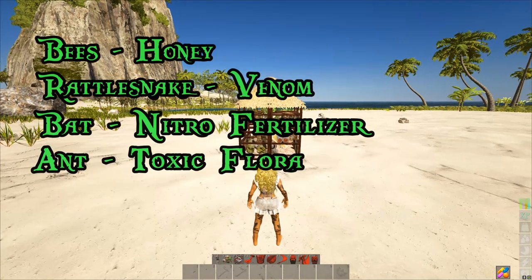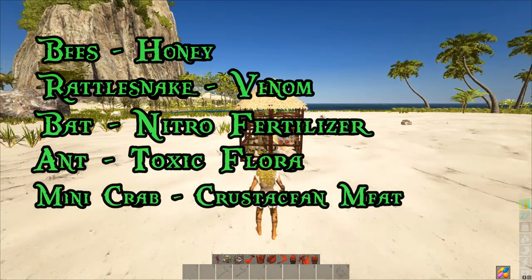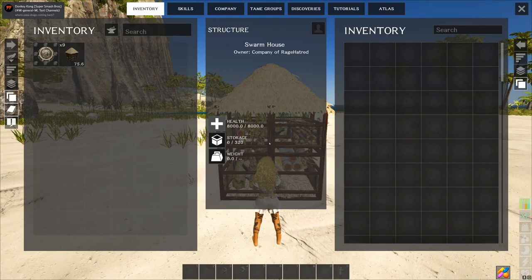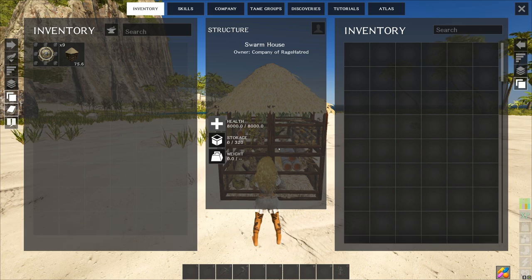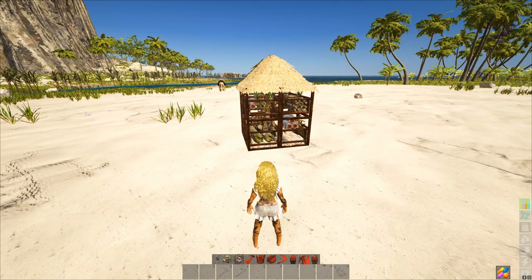Mini crabs will supposedly give you crustacean meat. If we take a look in the inventory, it does have 320 slots, which is quite generous. I can see a lot of these stacks getting quite large with the venom and the fertilizer, for example. So let's go ahead and get some tames loaded in here and see what it does.